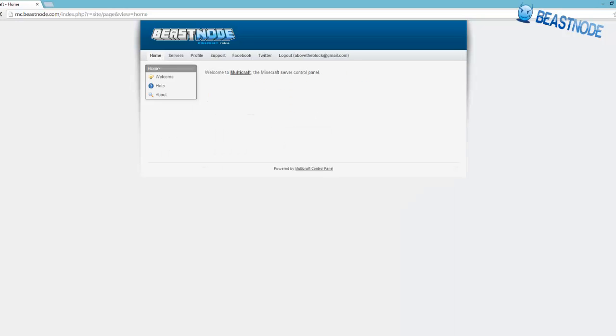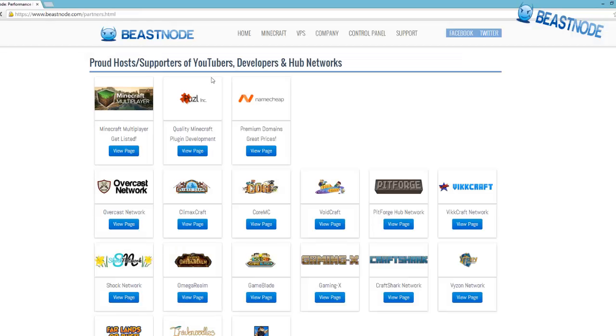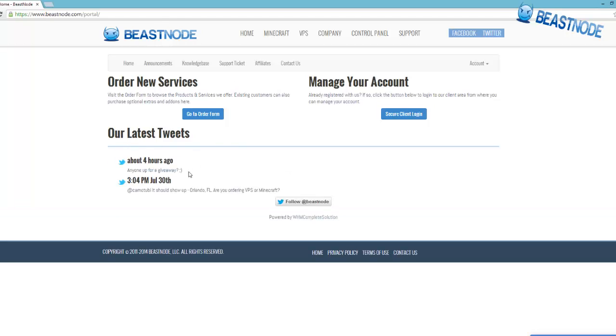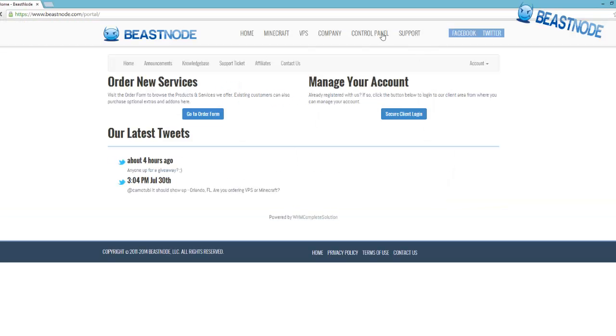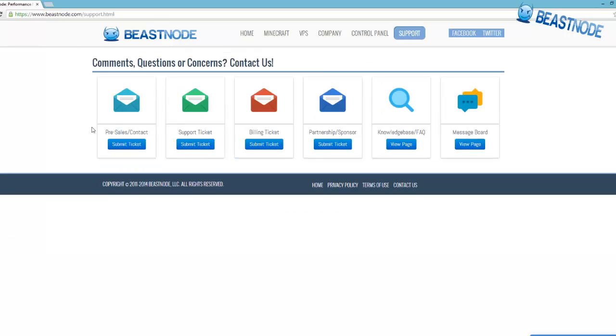Now we're back on the Beast Node homepage. There's billing support, and you can reach them on Twitter if you have questions. You can order new services and manage your account from here. There's also the game panel and Mumble server access. Under the support section, there are options for pre-sales contact — if you're thinking about purchasing a server, definitely send them a support ticket.